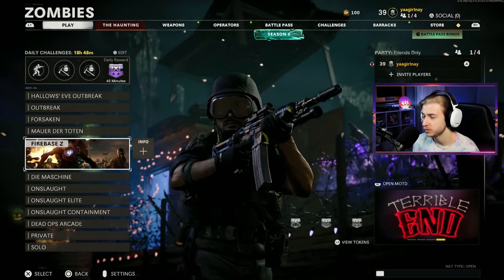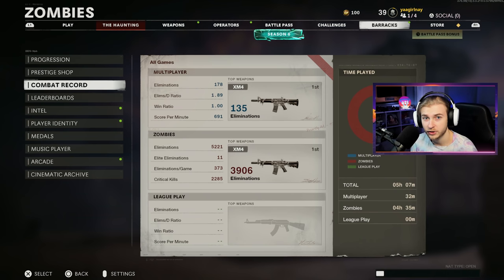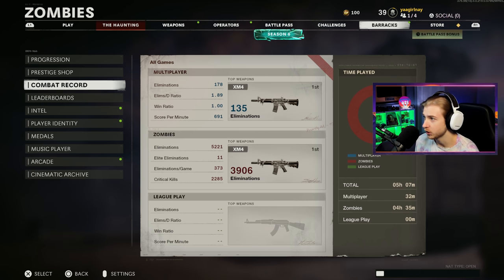This is my girlfriend's PlayStation account. She basically has no progress on her zombies account until this weekend. As you can see here, this account has played for a total of five hours. Most of that was in preparation for this video, me leveling up the XM4, which is what we're going to be getting Golden Viper today. I've played multiplayer for about half an hour and mostly leveled it up in zombies, so I have a lot of camo progress. This should be a quick one.